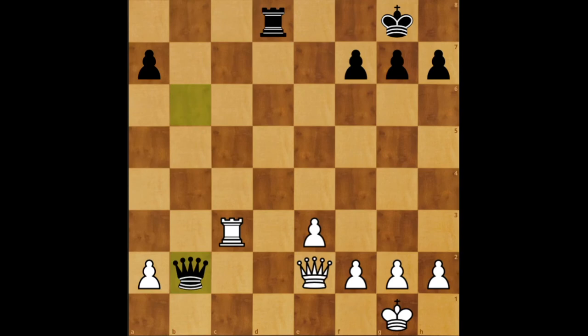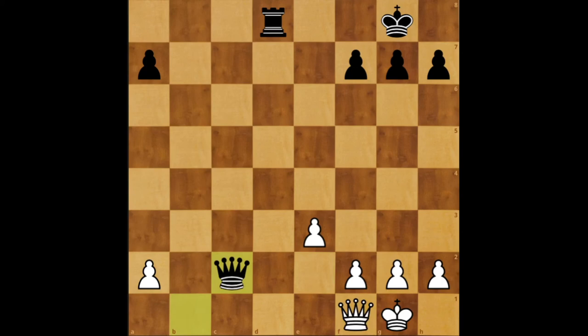The next attempt could be something like Rc2, hoping to chase away the queen. But in that case again Qb1 check, queen blocks on f1, and now queen just takes the rook, and black is up a rook.